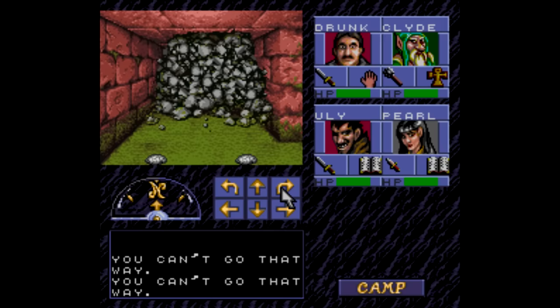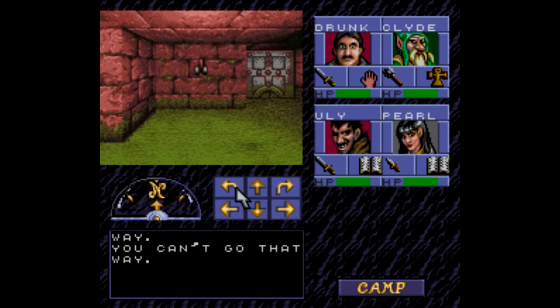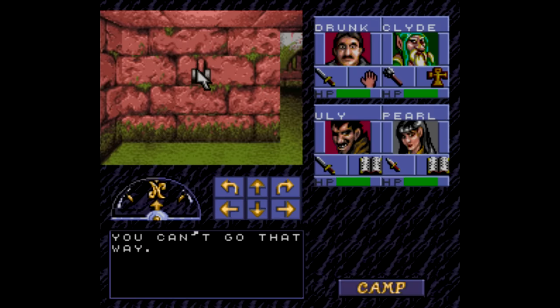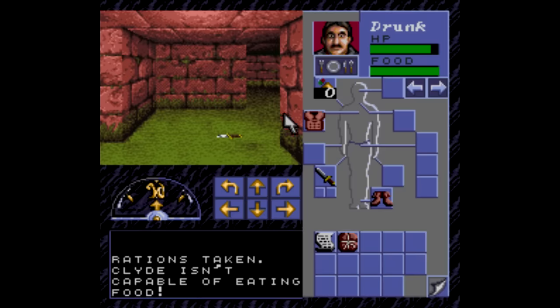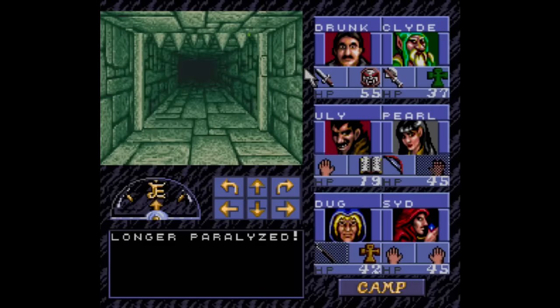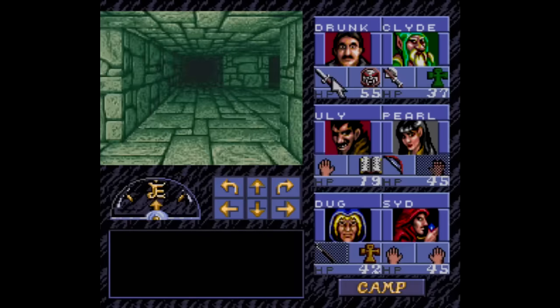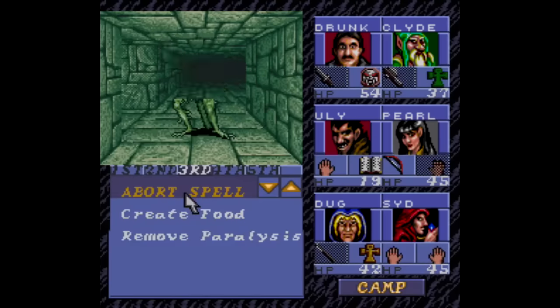For a first-person dungeon crawler on a home console, Eye of the Beholder has a surprisingly brisk pace and an easy-to-use interface. You move along using the arrows, manage your health and food by shoving items into your face and plopping food onto a plate, and manage weapons and armor by pressing the X button and moving stuff around. It's a lot like Dungeon Master, which I looked at a few weeks ago — that's another decent SNES port of a PC game like this — but Eye of the Beholder cuts a slightly quicker pace, and to me that makes all the difference.